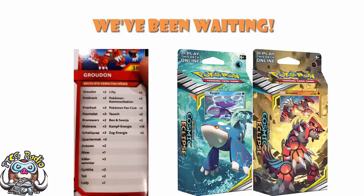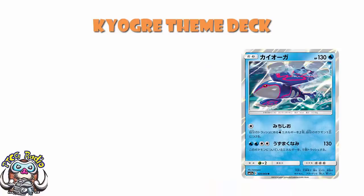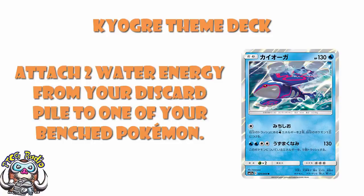We'll start off with the Kyogre theme deck. It is based around Kyogre, as we've known for a little while. The Kyogre is kind of cool — it allows you to attach two water energy from your discard pile to one of your Pokémon for one colourless energy, and it can do decent damage. It's not great, it's not phenomenal, it's not over the top, but it's a nice little theme deck Pokémon, and the kind we want to maybe base a deck around.